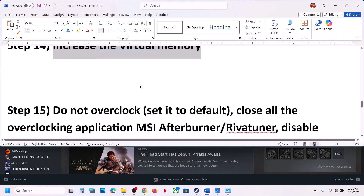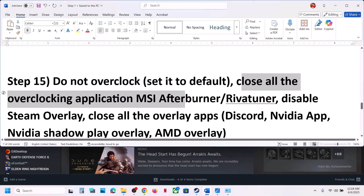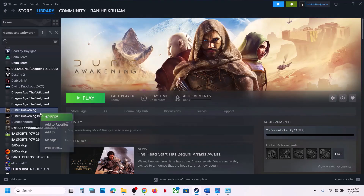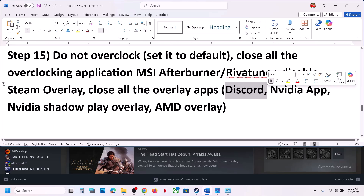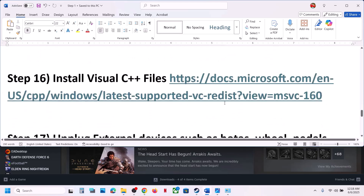If you have overclocked your computer, set it back to default and close all overclocking applications like MSI Afterburner, ReviTuner, etc. Also disable the Steam overlay: right-click the game, select Properties, and in General turn off 'Enable the Steam overlay while in-game'. Similarly, turn off Discord overlay, Nvidia overlay, and close all overlay applications, then launch the game.